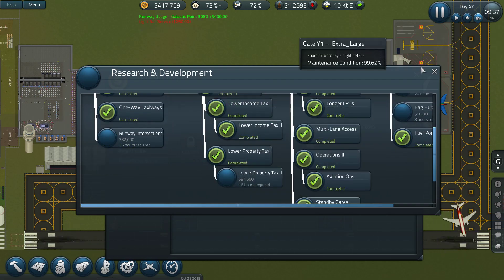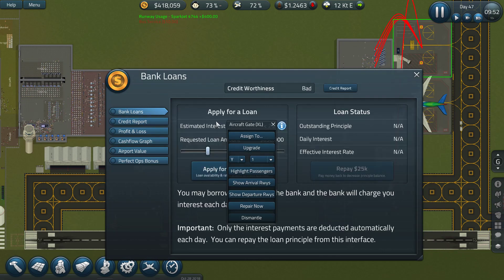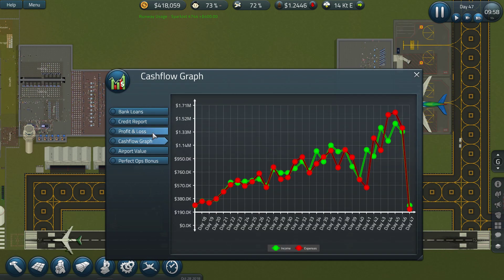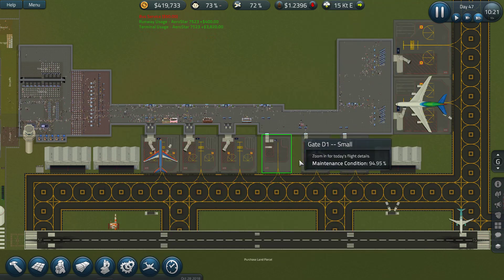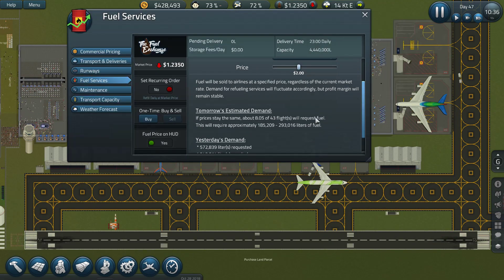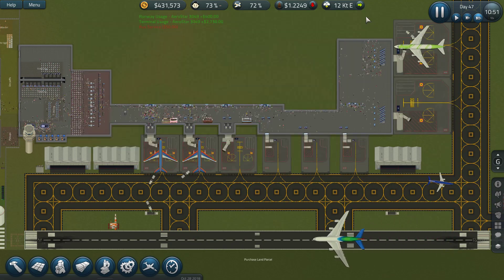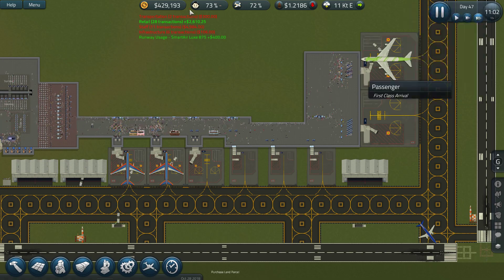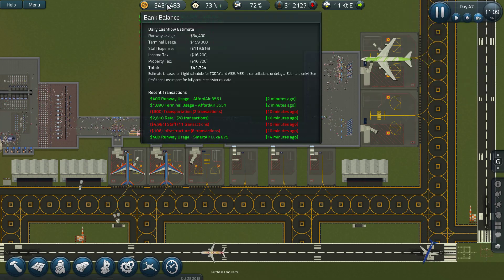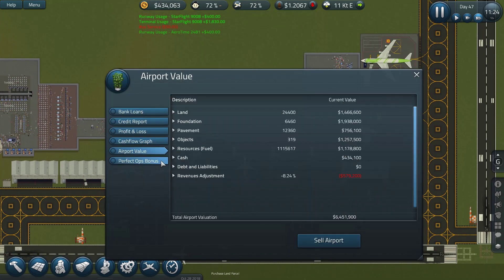I'm a bit concerned because with the new update there are a lot of things I don't know. You can see our income decreased a lot because they made changes to the fuel, but that was probably a bit overpowered anyway. Now we have to rely a bit more on our flights.